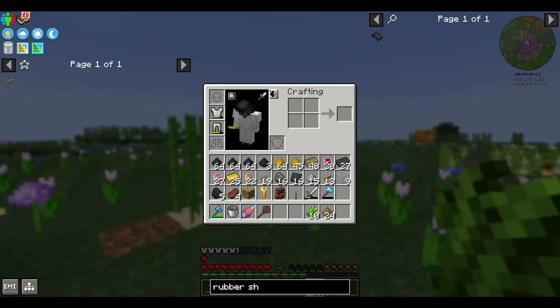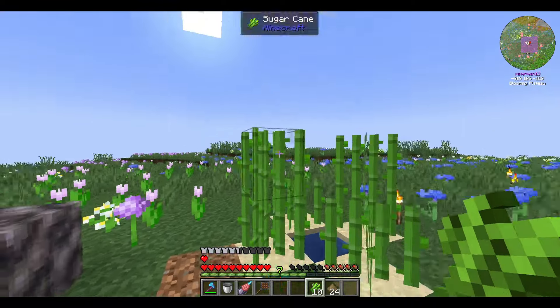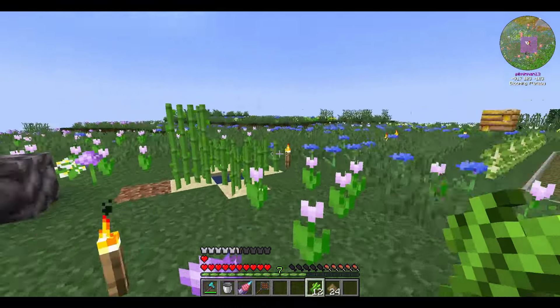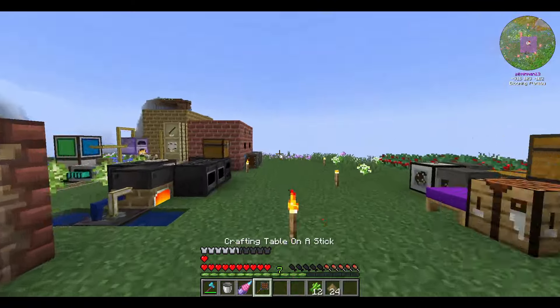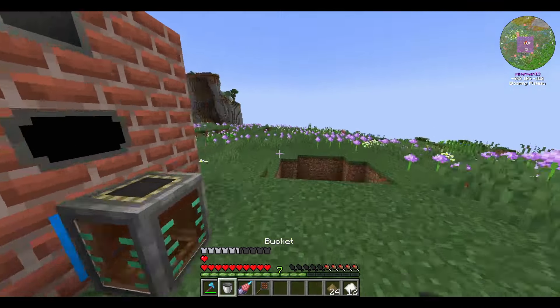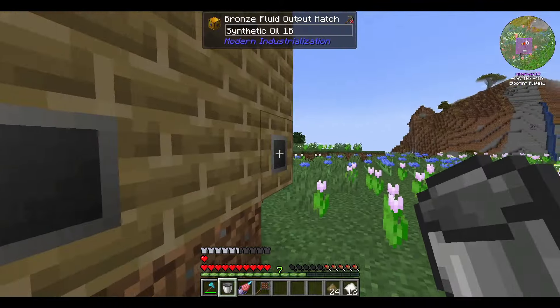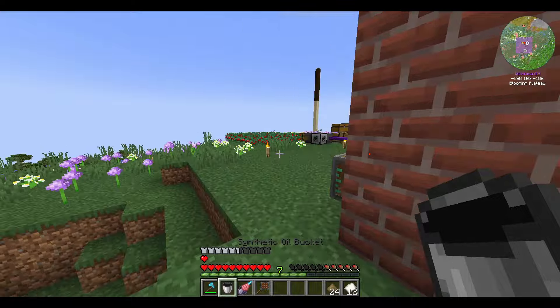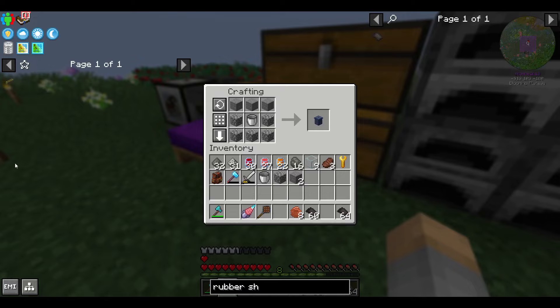Put two sand together in the crafting table to get snad. Snad grows sugarcane faster than regular sand does — it brings that playground myth to life. I believe it also works on cactus, and soul snad works on nether wart. It's not like some versions where you can pulse it with redstone to instantly make it grow, but it definitely does improve the speed of your sugarcane growth.